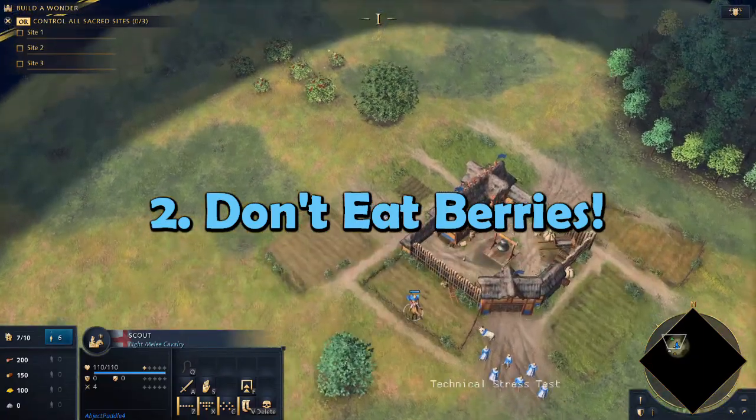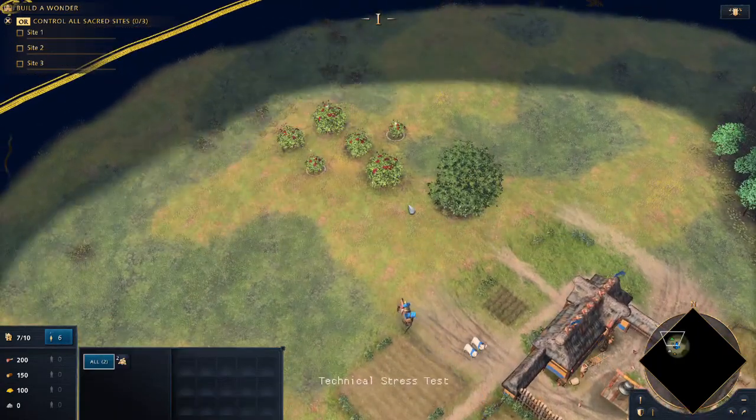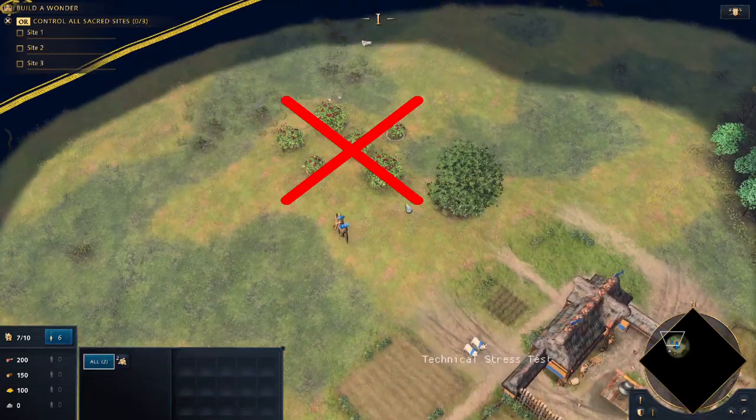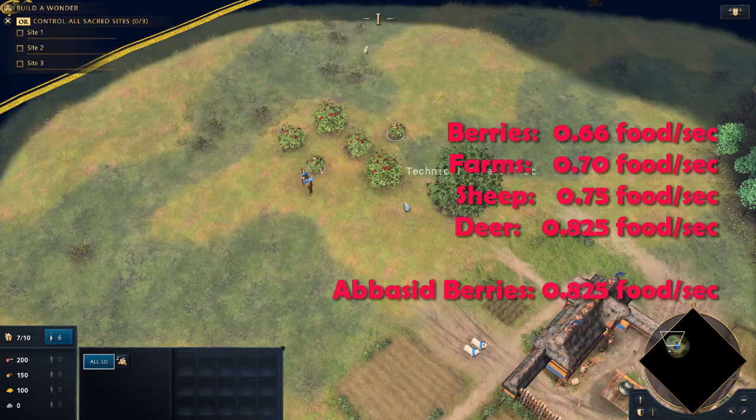Once you're in a match, the first thing you should do is not eat the berries. Your starting town center always has a berry patch nearby — don't touch them. Berries are by far the slowest source of food in Age of Empires IV, and there will always be better options for you to use. Once you run out of sheep and safe hunts, even farms will be faster than berry picking.